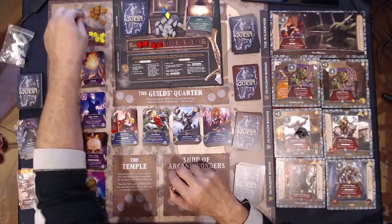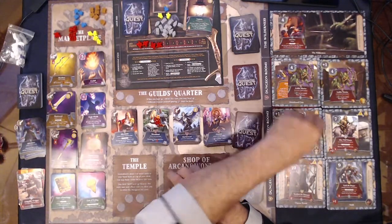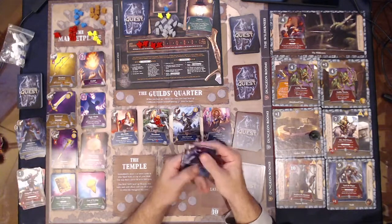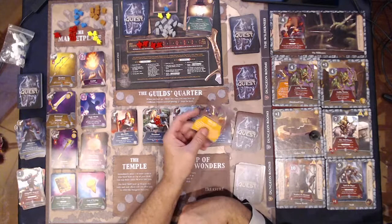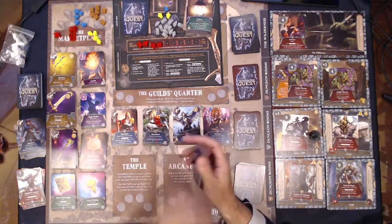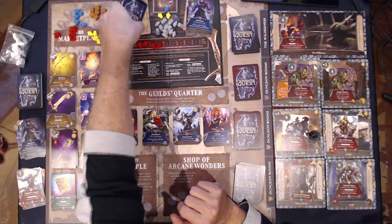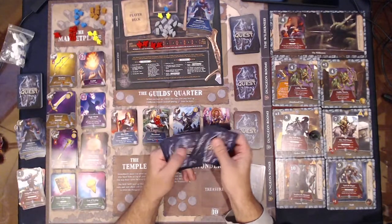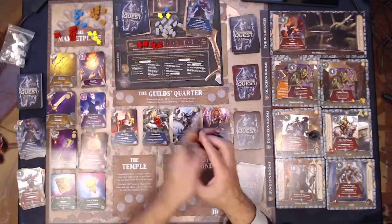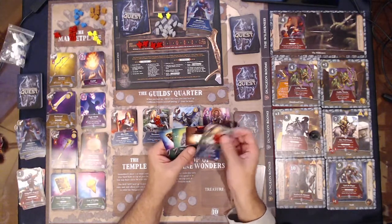Actually we get two lanterns — one for his card and one for the actual room. So hobgoblin sergeant, see you later alligator. Let's see what comes in now. Oh the yellow key! Well isn't this fortunate. Oh no — dire wolf rider: destroy the human hero with the highest level. That's unfortunate. We can only draw four cards. We only got one guy.